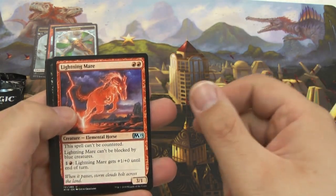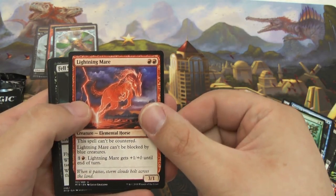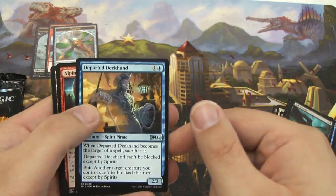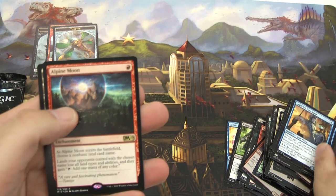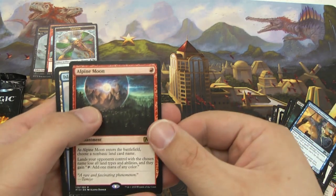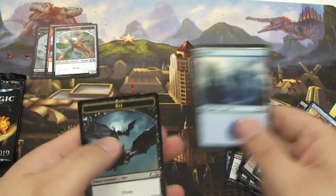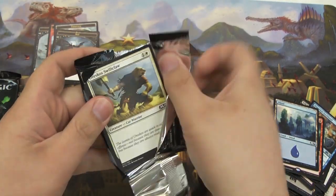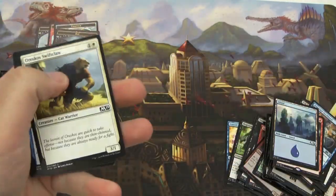A Lightning Mare — that looks really good, foil! Got a Fell Specter. A Departed Deckhand. And an Alpine Moon — pretty cool, I can mess with somebody's land if I need to in this format. Got an Island and a Bat token. Opening up pack five.